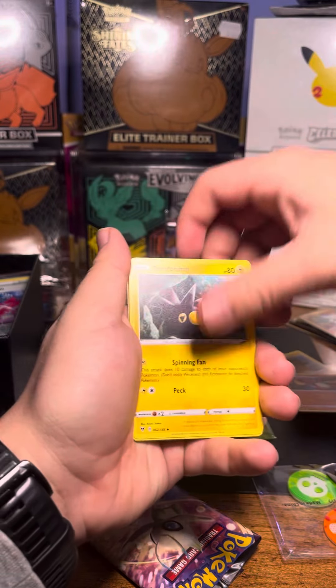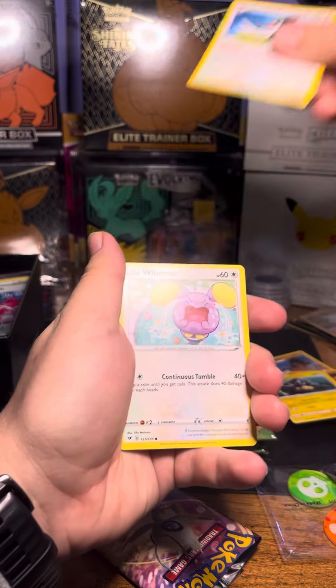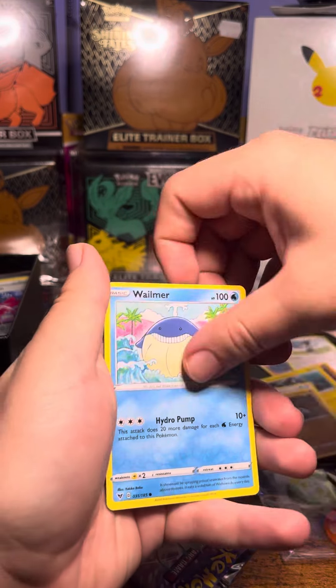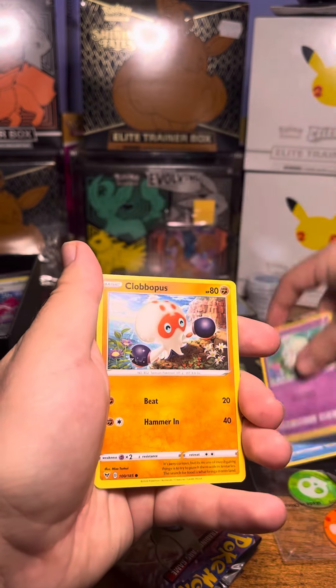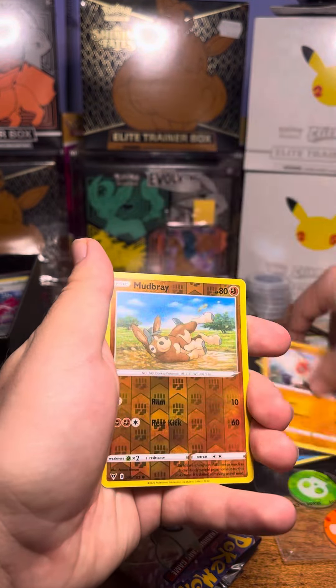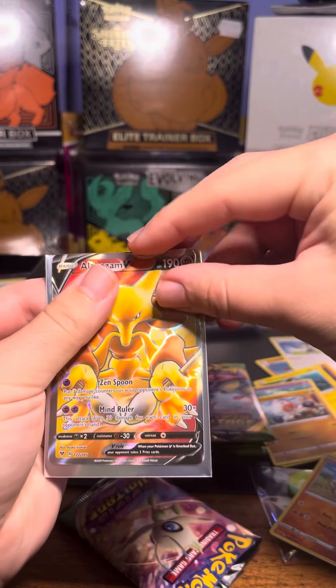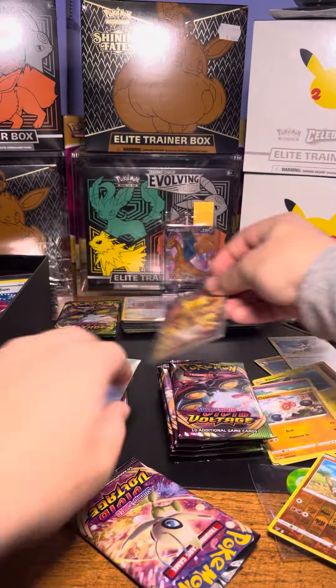I've got another Trimelion again — it's usually a good sign. Pinkurchin, Trumbeak, Whismur, Drilba, Whalemur, Cotney, Clogdopus, Mudbray. Oh, Alakazam! That's one of my favorite cards, not just in this set but in all Pokemon, so that's nice.